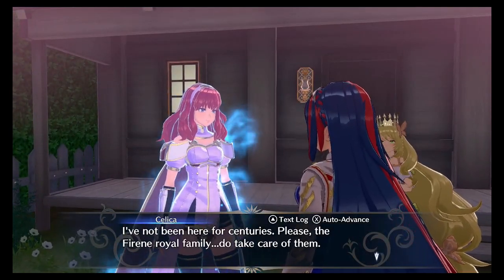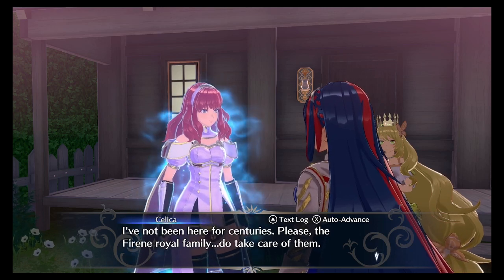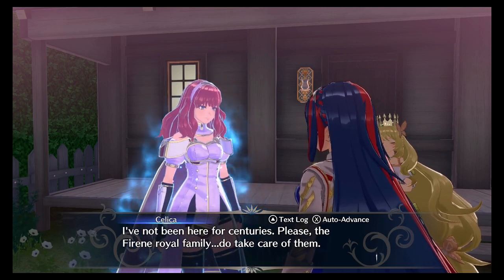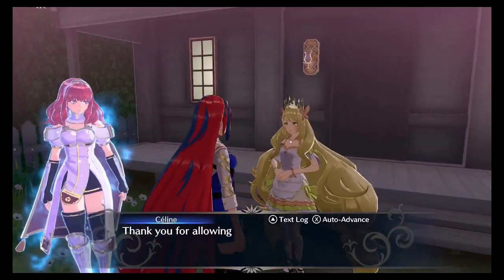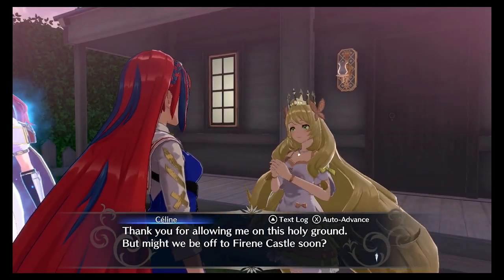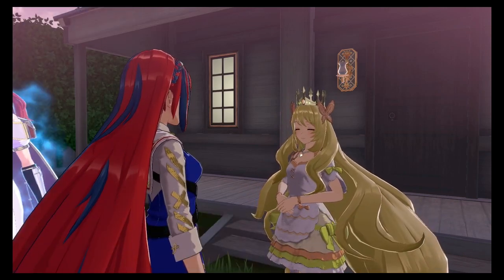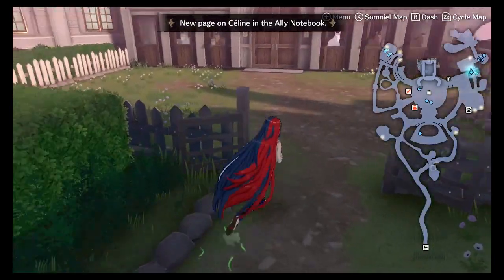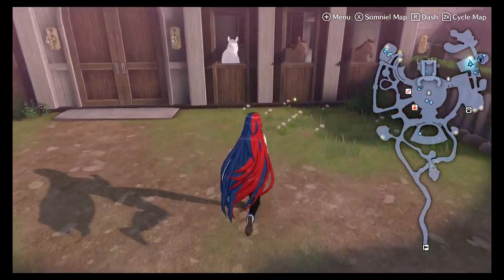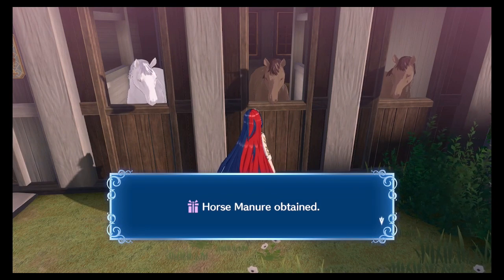I've not been here for this series. Please take this Fearnei Ryo family. Do take care of them. Thank you for allowing me on this holy ground. But might we be off to Fearnei Castle soon? Yeah, chill out. We're gonna get there. I promise. Thank you, horses, for pooping and giving it to me.